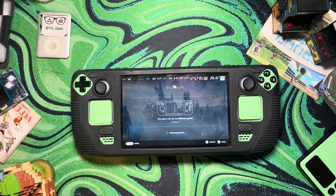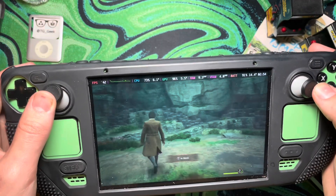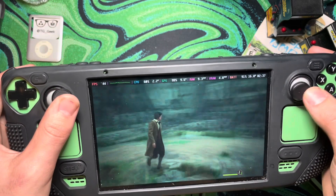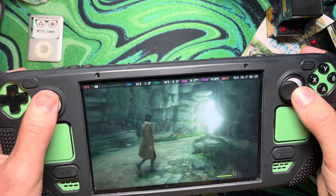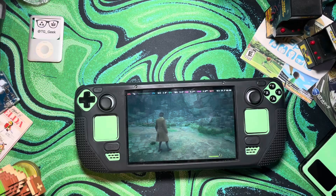So I'm going to boot up Hogwarts Legacy — quick 5 to 10 seconds to see what the frame rate looks like, and then we'll get to installing the mod. We're on the high preset with no ray tracing. Looking around in the starting area, we're getting anywhere from 30 to 40 FPS — about 40-ish average, with some pretty nasty dips and obviously not getting 60 FPS. But now let's go install the new frame generation mod.